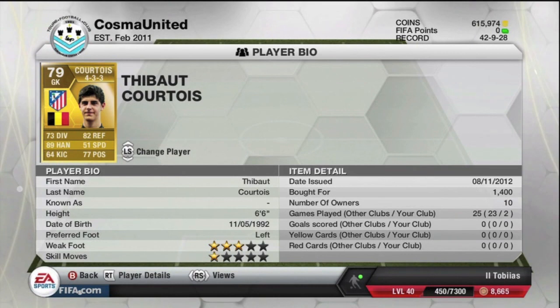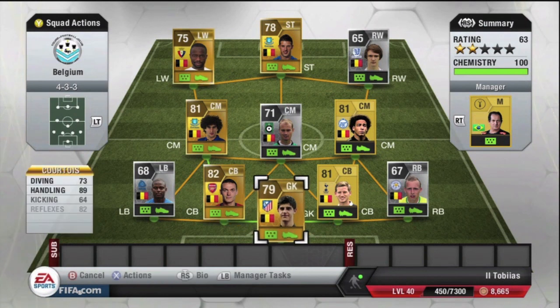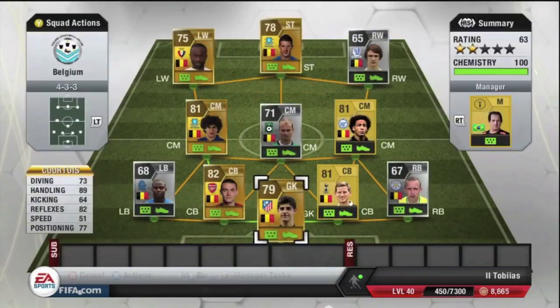In goal then, we've got probably the most common Belgium goalkeeper — we've got Courtois, 79 rated. He does come in at 1,400 coins, so for a goalkeeper he is fairly cheap. He isn't even 80 rated, only 79. He's got a handling of 89 with only 79 rated overall. He does have lower stats such as positioning and diving, which is why he is only 79 rated and comes in at 1,400 coins.